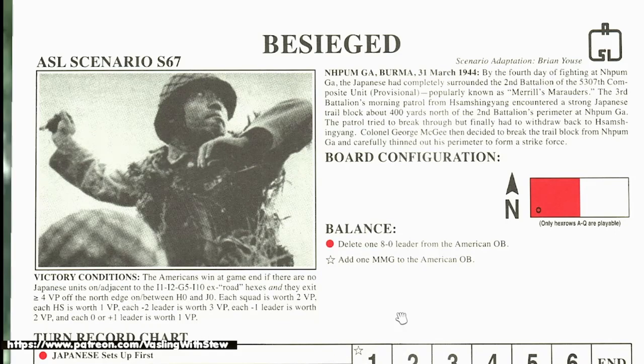Exit points are between H0 and J0. Each squad is worth two, a half-squad is worth one, and leaders are worth one point plus one per negative modifier. One key thing to note explicitly: the victory condition says 'no Japanese units' — it does not specify good order or unbroken. Therefore, it doesn't matter — broken, unbroken, good order, in melee — any Japanese unit on or adjacent to the exit road hexes counts against the Americans.